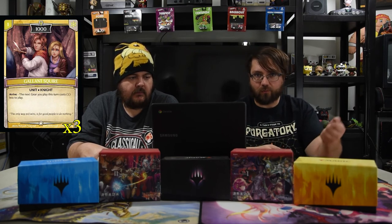Next is Galleon Squire — he's a knight that costs one. On arrive, the next gear you play this turn costs one less. So on turn one, because the spirit lets you grab a one-cost gear, you play this guy and you can equip it to him immediately, which can be ridiculous.